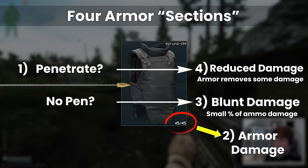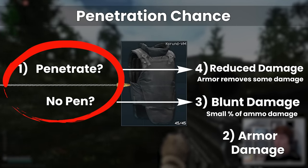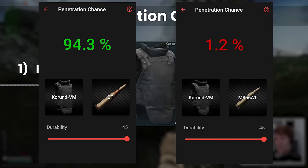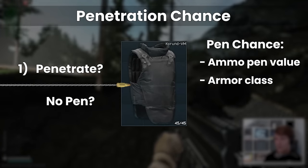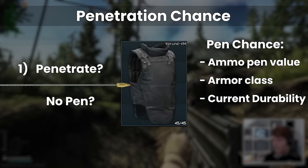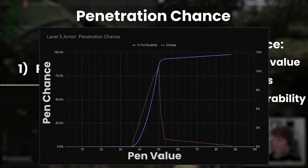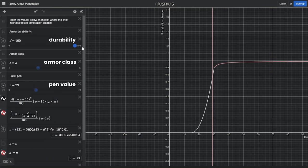If it does pen, the armour still absorbs some of the bullet's damage, causing it to hit for a percentage of its base. We've got a good understanding of the penetration chance, as we can see what this number will be using something like Veritas' BattleBuddy app. The pen chance itself is determined through a combination of the bullet's own penetration value versus the armour class, but after the armour is damaged by the first shot, the current durability effectively lowers the class a bit and progressively increases the chance that a bullet will pen and cause serious damage. This website lets you visualise it in a nice way, but you can see how small the range actually is.